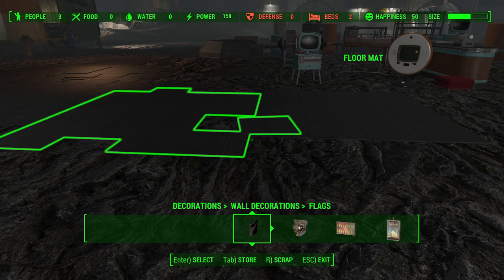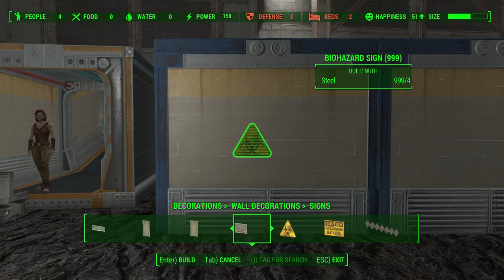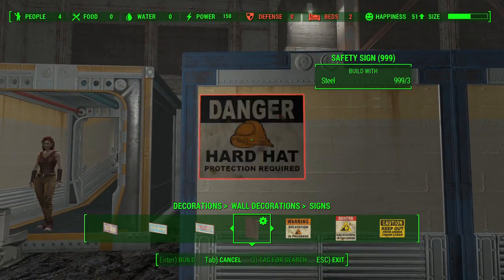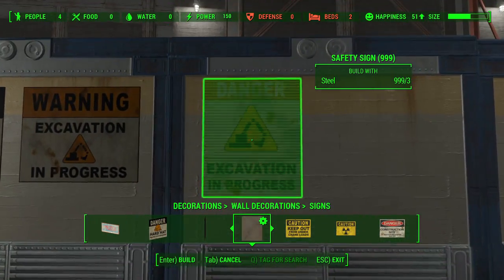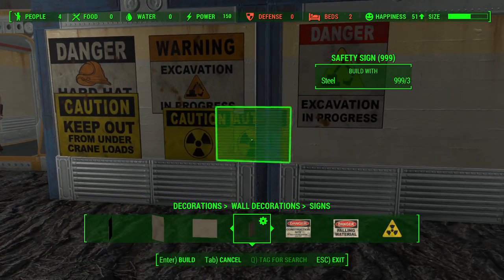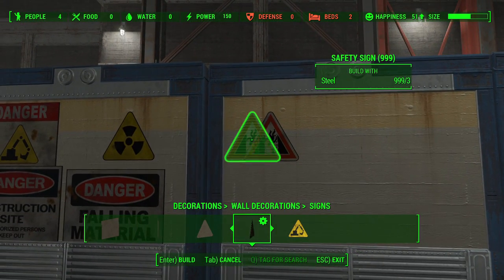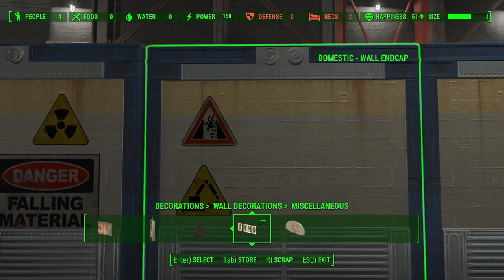Let's jump into wall decorations, where we have new stuff under signs and miscellaneous. Underneath signs, scrolling to the right, we're going to find a lot of caution signs — things already in the vault that you can clear out. So: danger, hardhat, excavation in progress, another excavation, keep-out signs, crane loads, caution radiation you can put outside your reactor area, construction site, falling material, hazard sign — standard stuff you would find in a vault. And a crane sign.